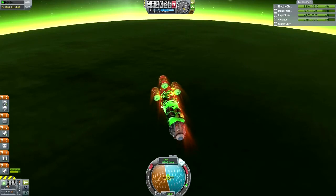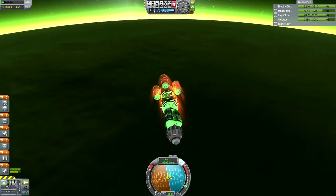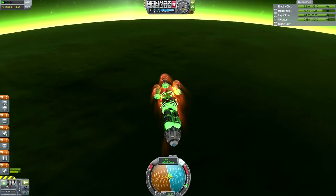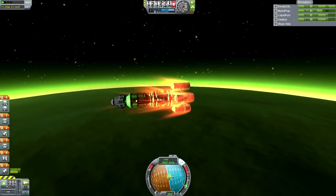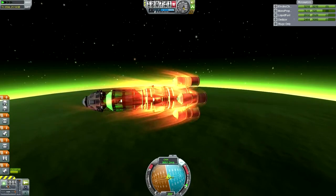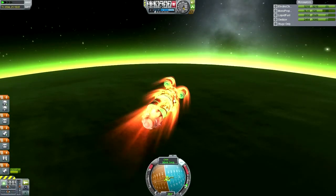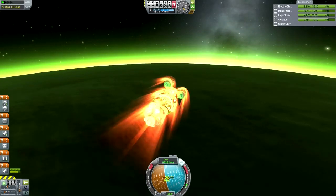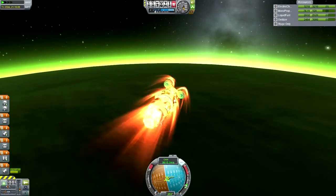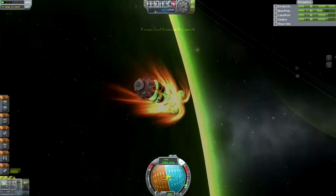I might as well use SAS to stabilize, though I don't think it has any torque to keep things pointing in the right direction anyway. Not exactly the best combination of colors — the orangish-red of the flames and the green of the craft and Jool. A deeper red would work, but this isn't a very good color combination.